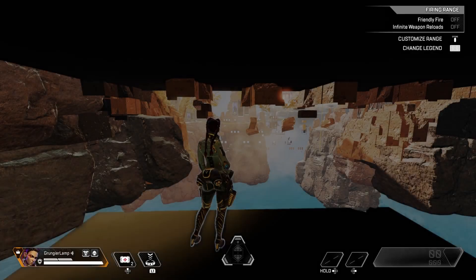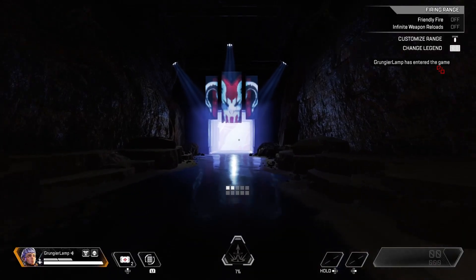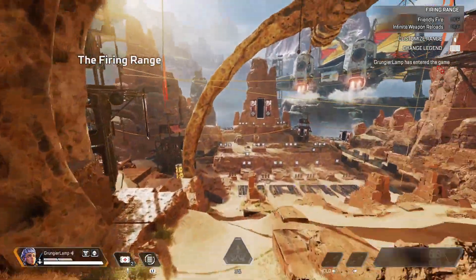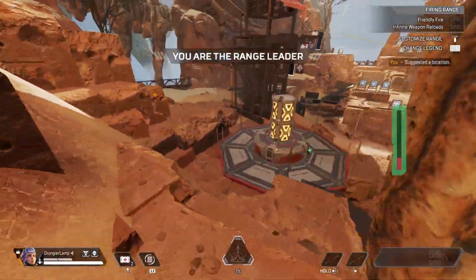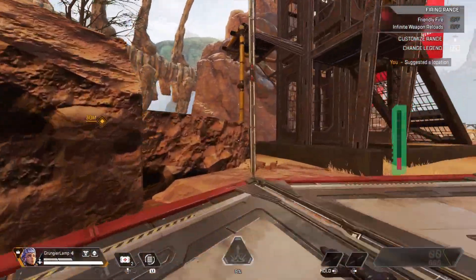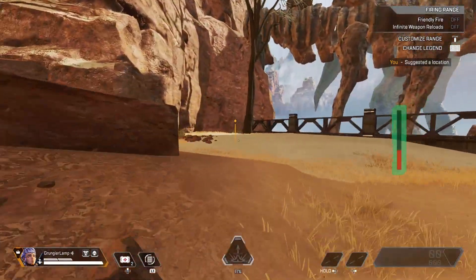Getting started, once you spawn into the firing range, you'll want to go over towards the back where the charging tower is. You will want to make your way past the charging tower, and once you make it into this little area behind the charging tower, in between some of the rocks, you should see a little opening.